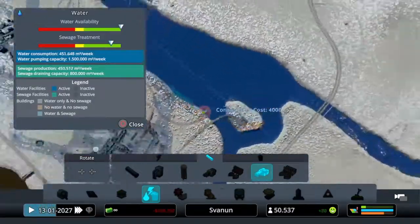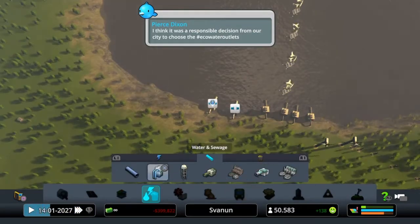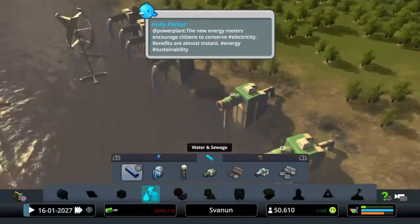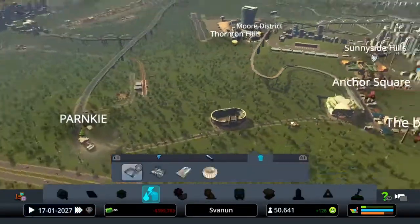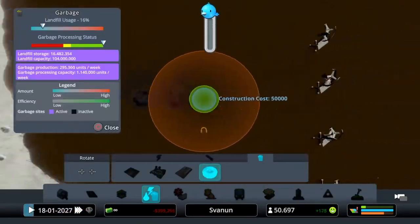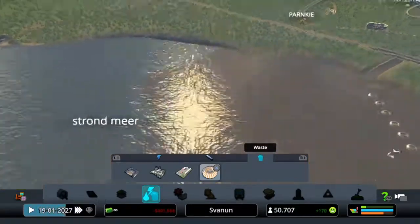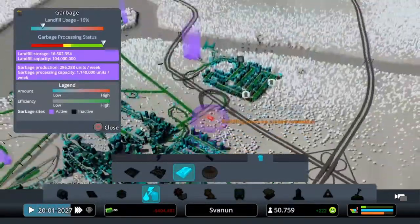For water, the Eco-Friendly Water Outlet has less capacity but it pollutes less than the regular one, which is nice. You also have the Eco Water Treatment Plant. In the garbage section, the Floating Garbage Collector can be placed around your lake or river to clean up polluted water areas.